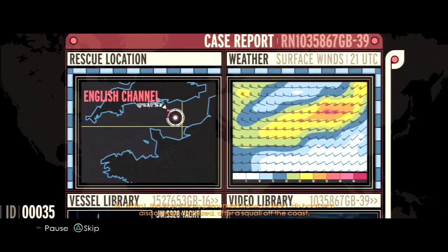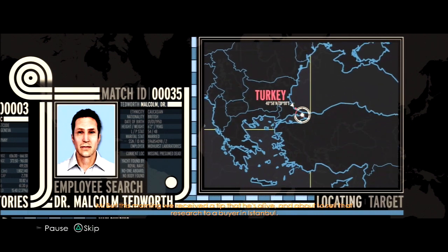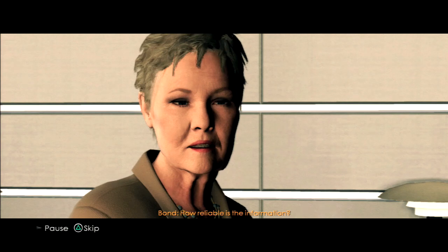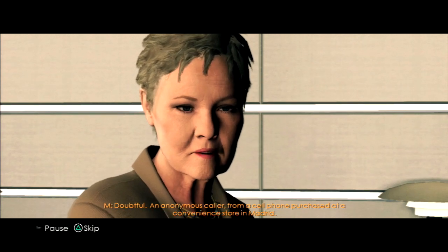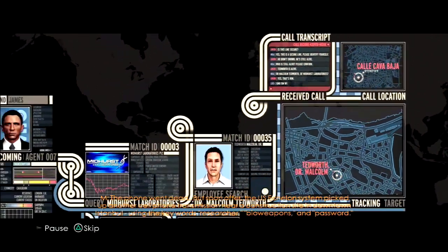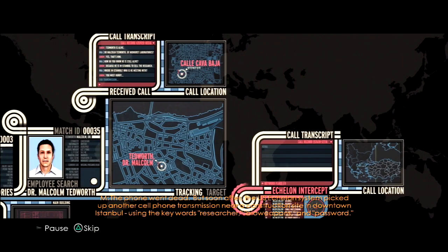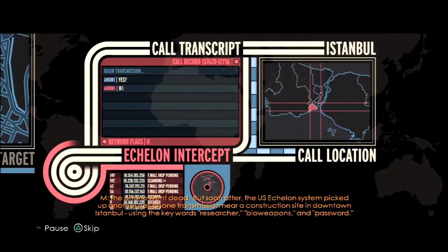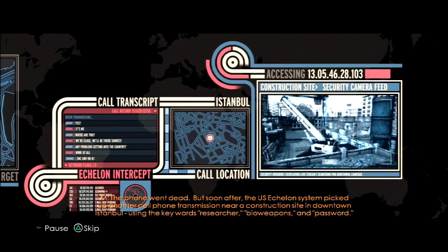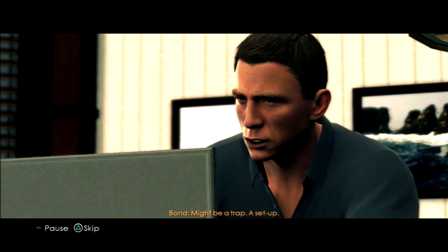That sort of UI isn't practical at all — it's not practical for relaying information. I'm just imagining a secret agent looking at all this and going 'stop moving, I need to read that, go back!' It's like one of those bad PowerPoint presentations. But it's showing us all the information we need. I want to know what James Bond's all about — researcher, bioweapons, password. It might be a trap, a setup.